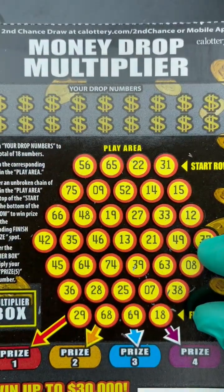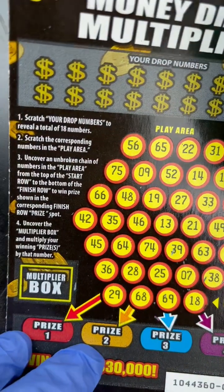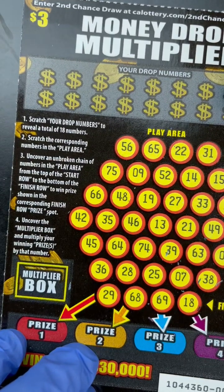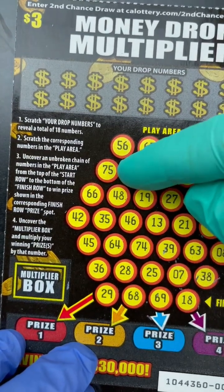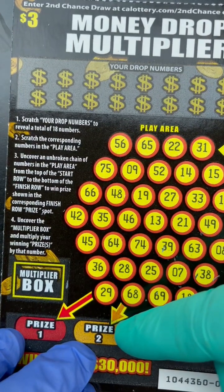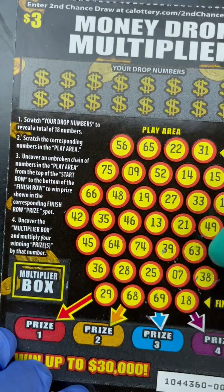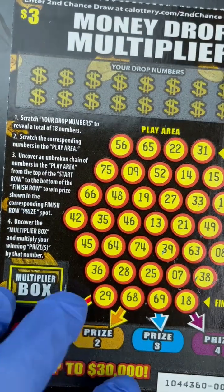All right, we have one dollar so far. Let's do the Money Drop Multiplier. We scratch the drop numbers to reveal 18 numbers and match them. If we uncover an unbroken chain all the way through, we win that price. There's also a multiplier. Let's start — this will take a little bit.